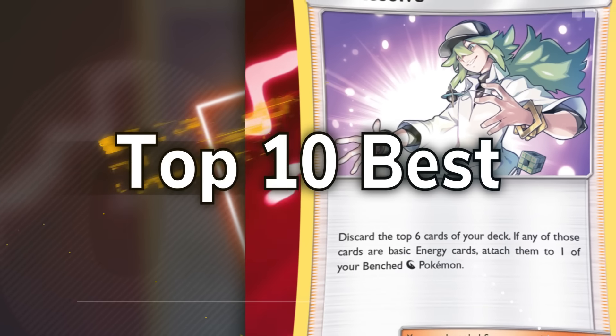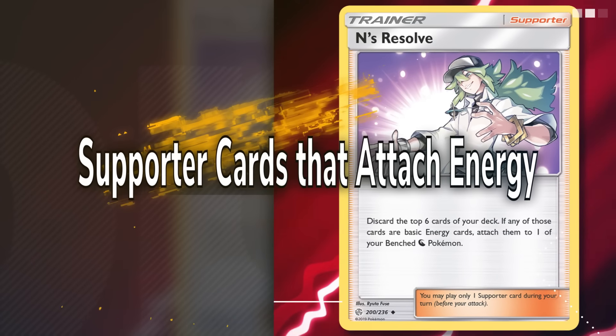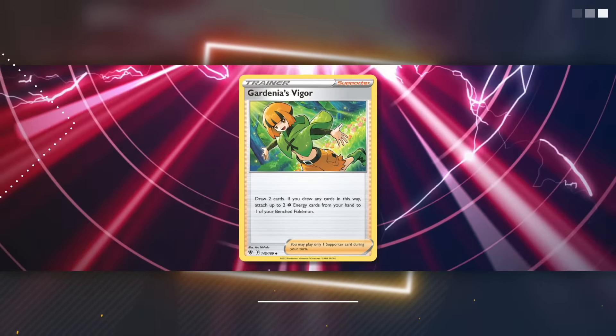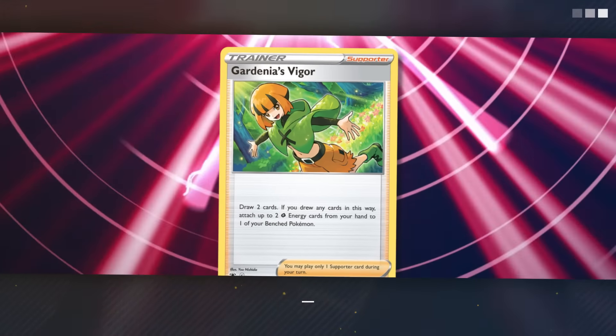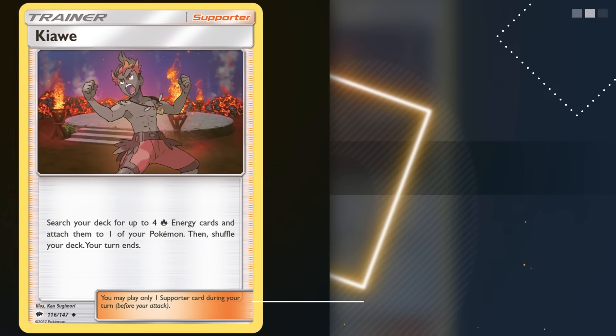In the Pokémon TCG, cards which accelerate your own energy count and help set up strong attacks are often some of the strongest cards available in any given format. Whenever a new supporter card is released which attaches energy cards to your Pokémon, players always try to find the best possible ways to break them. Today, we're going to look at some of the best supporter cards that attach energies to your own Pokémon.